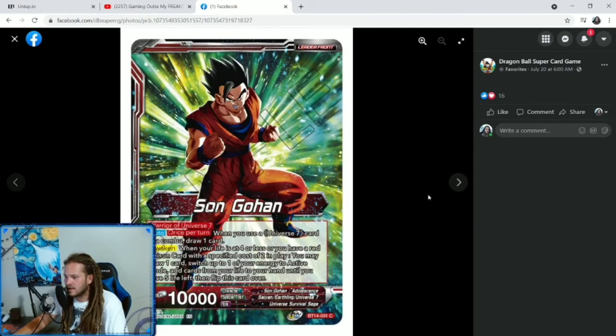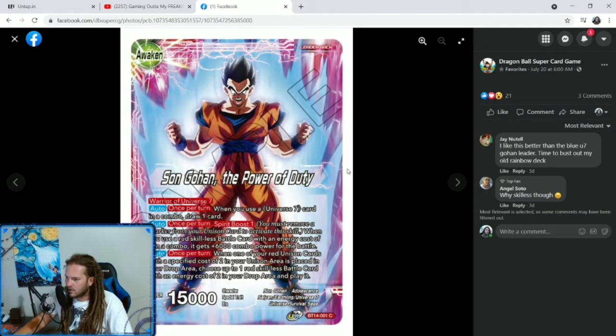We have a new Gohan leader — Red Sun Gohan, Warrior of Universe 7. Auto once per turn: when you use a Universe 7 card in a combo, draw 1 card. Awaken: when your life is at 4 or less, or you have a red Unison card with a specified cost of 2 in play, you may draw 1 card, switch up to 1 of your energy to active mode, add cards from your life to your hand until you have 5 life left, then flip this card over. So you can awaken early and take cards down to 5. When you combo, you draw — it has the effect that the old Hercule Eater had.